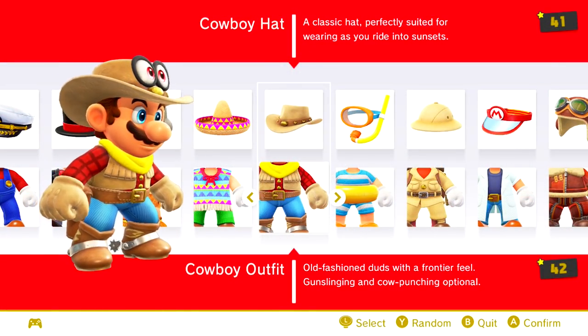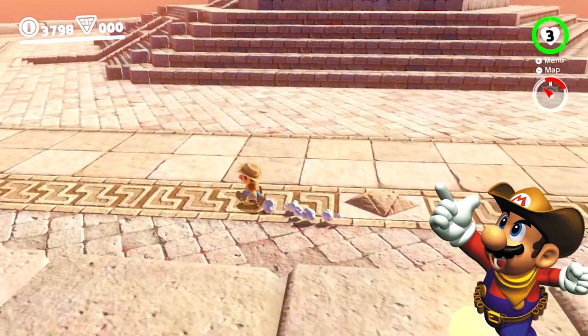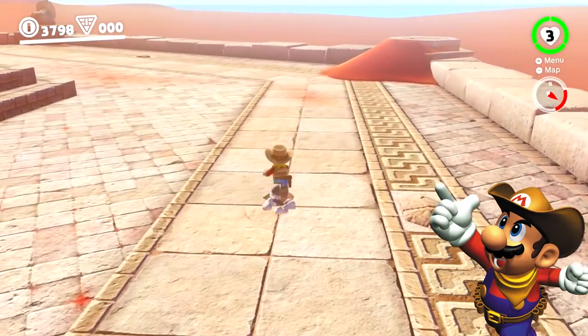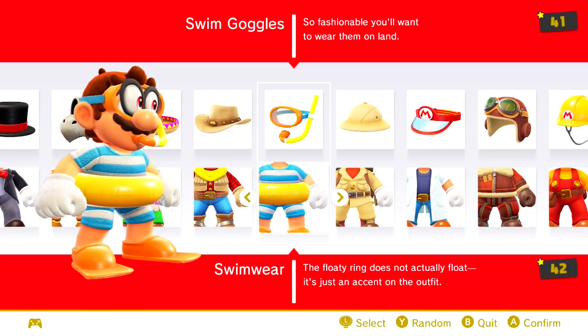The cowboy outfit pays homage to Mario's appearance in the Western Land board from Mario Party 2. The shirt and pants are made to match this appearance, as in Mario Party 2 only the hat and bandana were present.